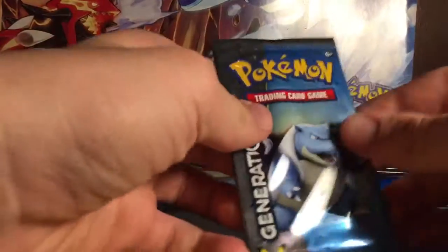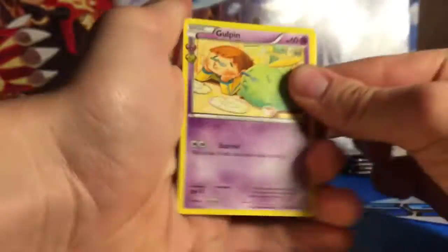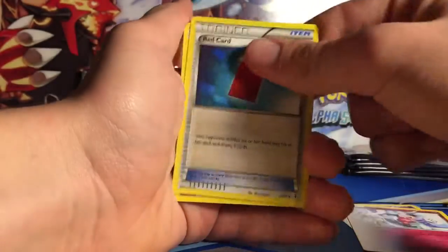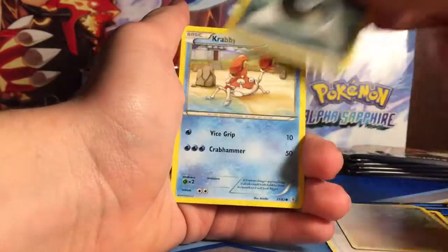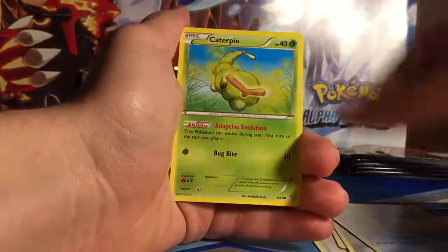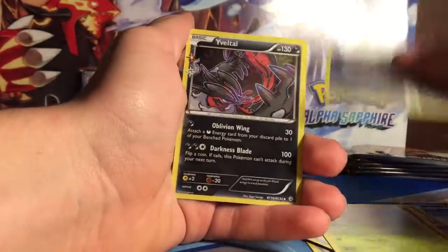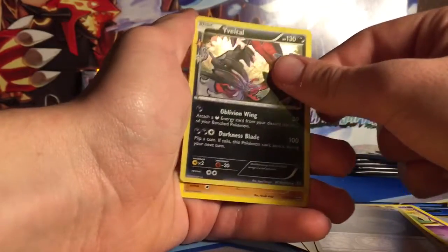Okay, I got a Blastoise pack. So we got Gulpin, Mr. Mime, Red Card, Geodude, Dark Energy, Krabby, Caterpie, Reverse Double Colorless Energy, Eevee, and a Hitmonlee.